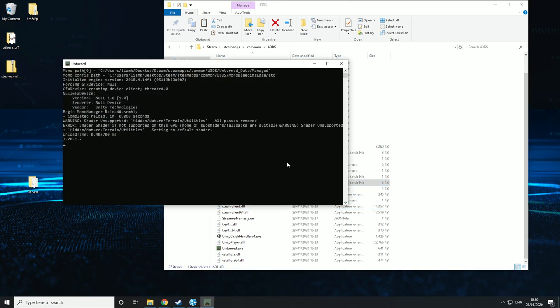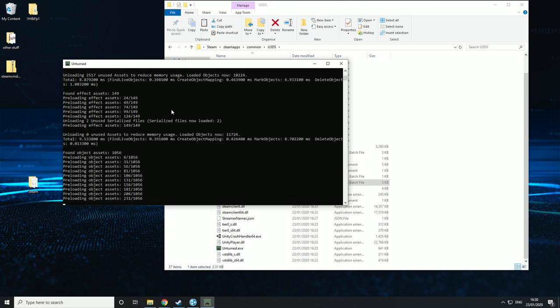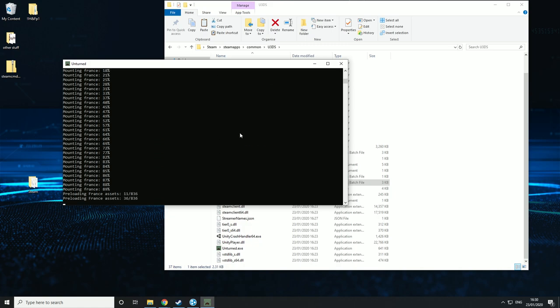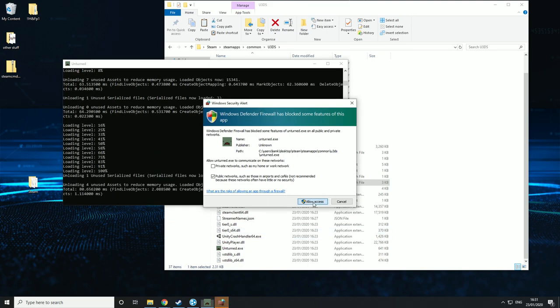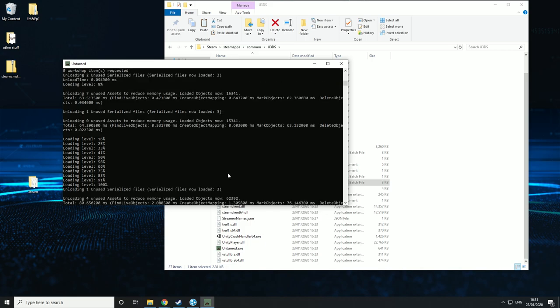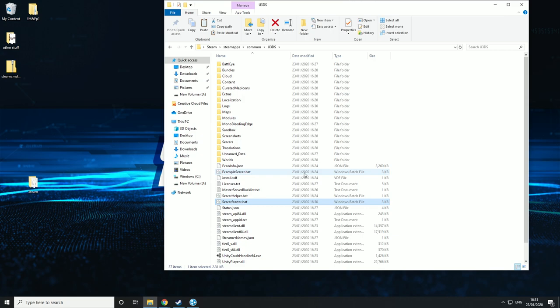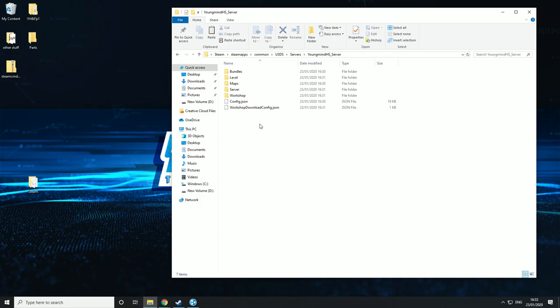Then run serverstarter.bat and this will basically load up your server. The first time you do this it will take a while depending on your computer speed. When the firewall prompt pops up, hit allow access. The server is up now — that's the server created. For Unturned, to shut down you type shutdown, not quit, and that will shut it down. Next I'm going to talk about all the server commands and how to customise them. If you came here through a timestamp, what we did previously was create the server and set it up — for this step you will need a server.